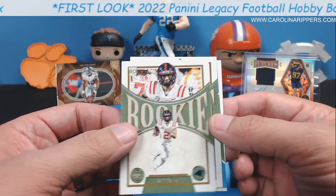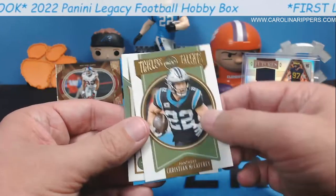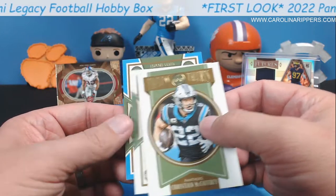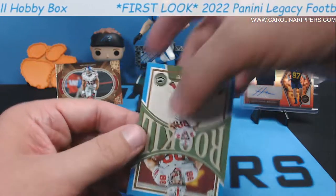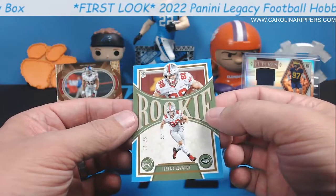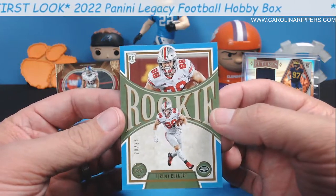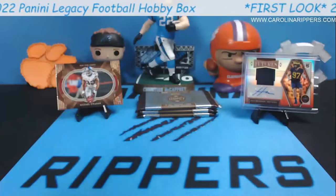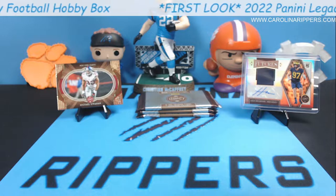Hey, Matt Corral — hit that Corral counter, Cole! We need to get a Corral. Last year I had to buy myself a Trevor because I couldn't pull one out of a box. Danny Gray. A little Christian McCaffrey Timeless Talents. And the blue is going to be a rookie — Jeremy Ruckert, for the Jets tight end I believe. 20 of 25! I love the light blue. 20 of 25, little tar heel blue there. It matches our Carolina Ripper blue.